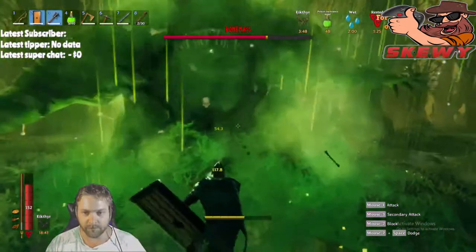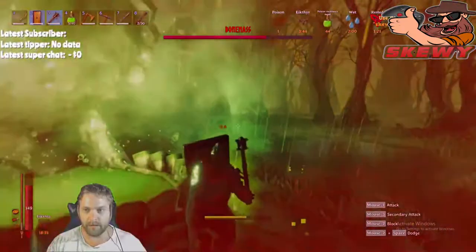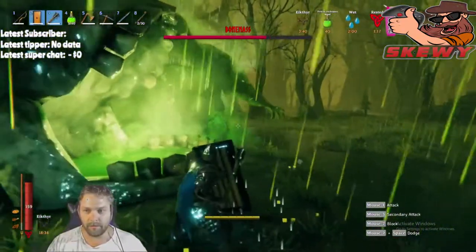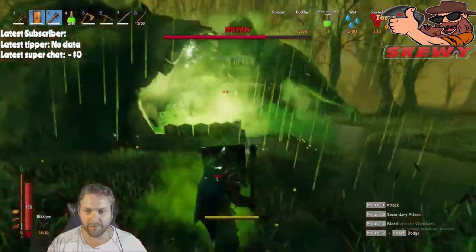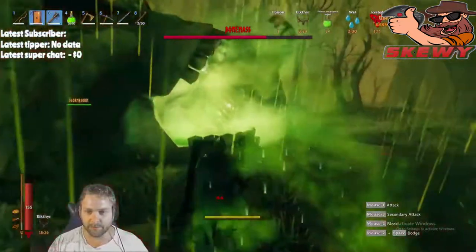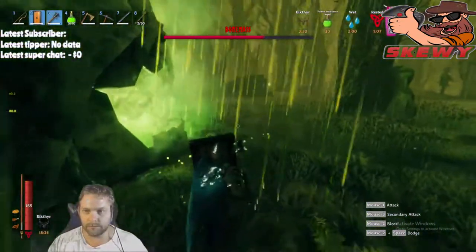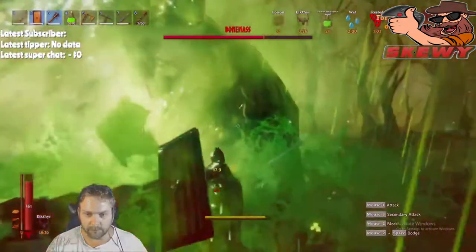I'm going to show you a little strategy on how to kill him - basically how we did it. It's easy if you've got a couple of people and iron shields. Don't hit him with anything sharp; you're going to need a mace. Don't use anything else - a mace, a hammer, whatever's blunt. Don't use bows and wonder why it's not working. You can use frost arrows but just get a mace.